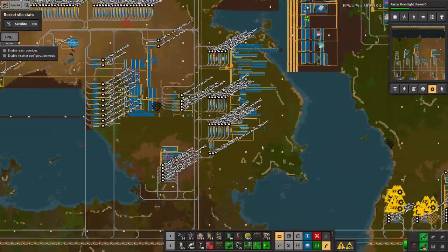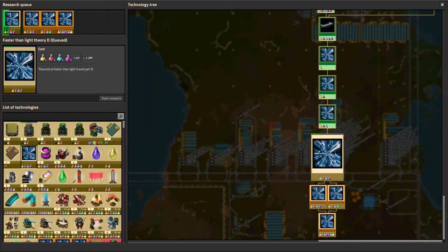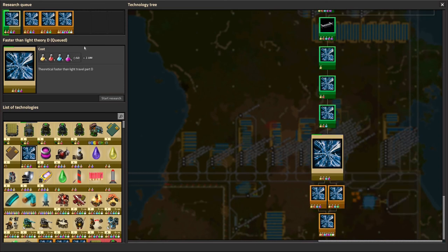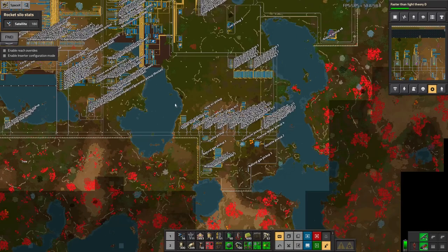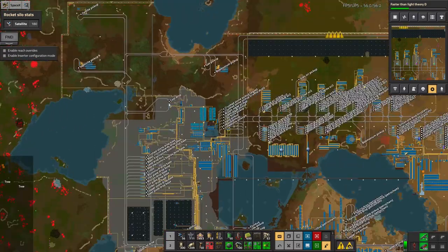Generally, yes, things are going well. There's still an enormous quantity of research to do — I'm a third of the way through D, and there's still D1, D2, and E to go. I'm doing the pink one, then there's the purple one, then the green one, then the absolutely everything one. So yeah, lots still to do, but I think I'm very much on the home stretch now.